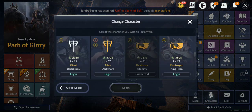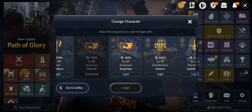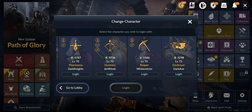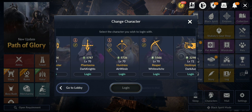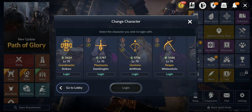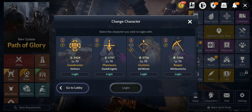So as you can see I have all nine characters. Starting from this side: my main Destroyer is level 72 right now, but the CP is lower because the gear is on another Destroyer I'm trying to finish some quests on. I have the Reaper at level 75, 6600 CP; Huntress at level 75, 7360 CP. I try to get them all to at least level 70 for tower or path of glory.